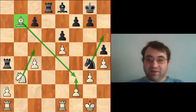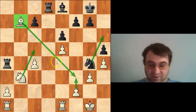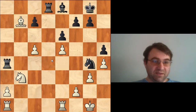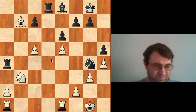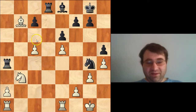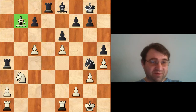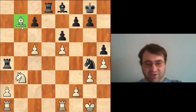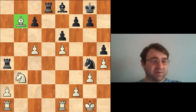Instead, relatively quickly, Nepomniachtchi plays the move pawn to c5, which immediately loses. He's up a pawn and this bishop is trapped. I want to give him the benefit of the doubt and say this was some kind of miscalculation. What's a shame about this is he had a great position — he's down two points in the match and had every opportunity to play for a win.